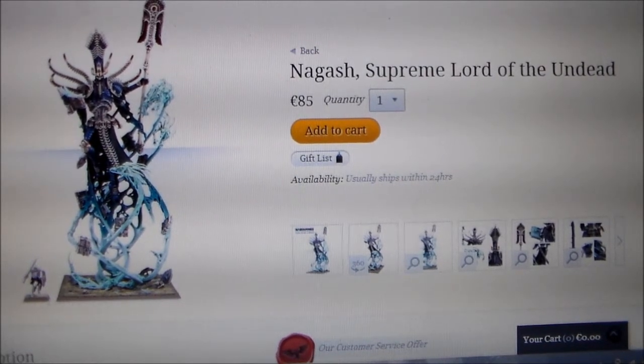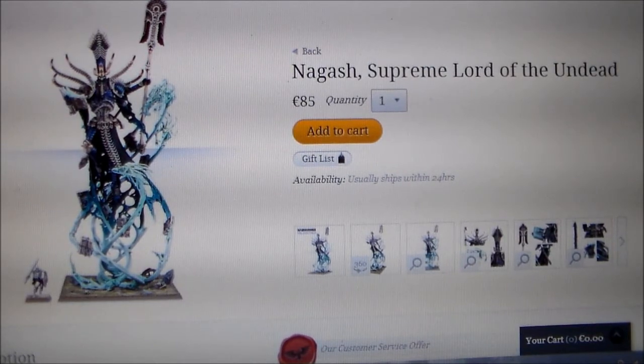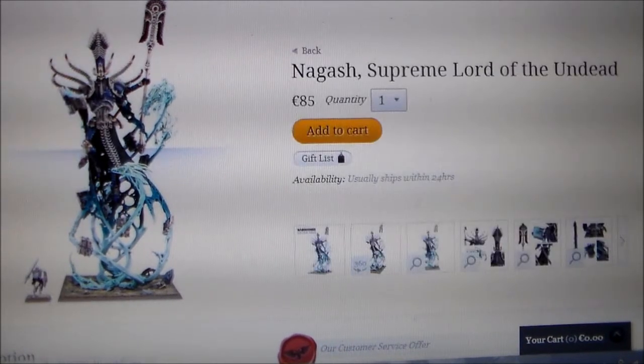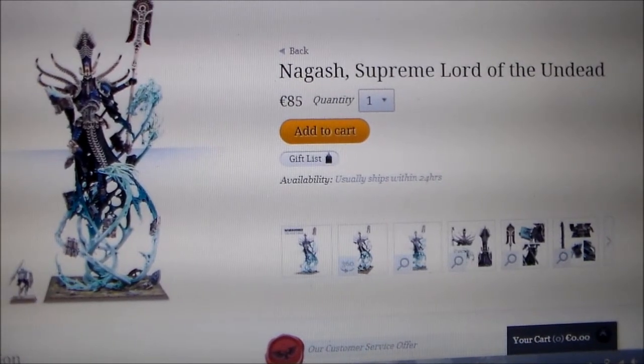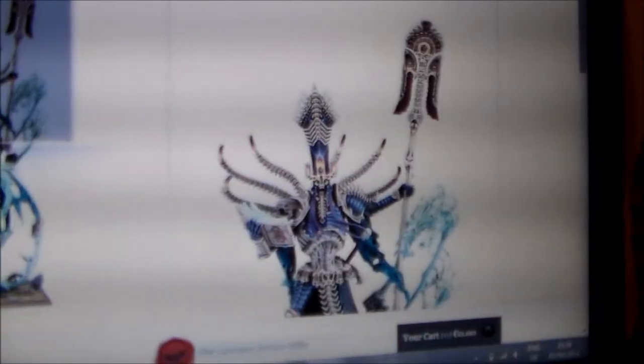So first off you have Nagash himself, the Supreme Lord of the Undead. I don't know a whole lot about Nagash, just about what it says in the Skaven army book, which I'm still reading the fluff to. I just know about the Skaven making the blade to kill him and everything, so not a whole lot. I know before that he was with the Tomb Kings or fighting some Tomb Prince or something like that. I'm not even gonna try and go into it. Let's just have a look at the model instead.